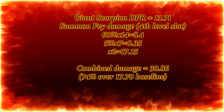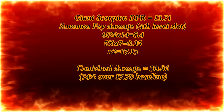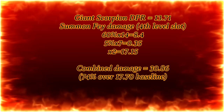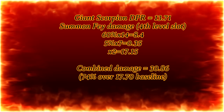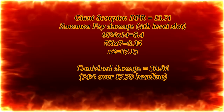However, our Summon Fey is now doing some heavy lifting. We can cast it easily with a 4th or 5th level slot. Assuming a 4th level slot, that gives our fey spirit a second attack: d6 + 3 + 4 from spell level + d6 per attack = 14 average damage. With a 60% chance to hit × 14 = 8.4, plus 0.35 from critical hits, and 2 attacks means we're at 17.15. Our total DPR is 13.71 plus 17.15 = 30.86, or 74% over baseline. The bad part is that our summon creature is actually out-damaging our character — we are about to change that with one more level.